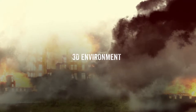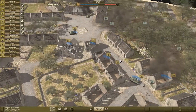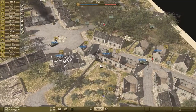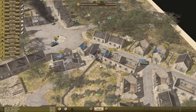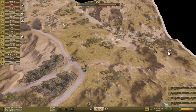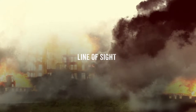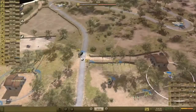Close Combat: The Bloody First combines classic close combat tactical gameplay with battles fought across a wide variety of diverse 3D landscapes, including craggy ridgelines, narrow valleys, and dense villages. The switch to 3D also allows an increase in the level of detail with more realistic movement and projectile physics. The Line of Sight will be a precious tool to better control the battlefield.